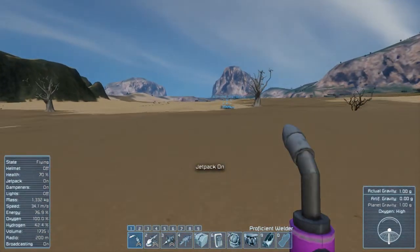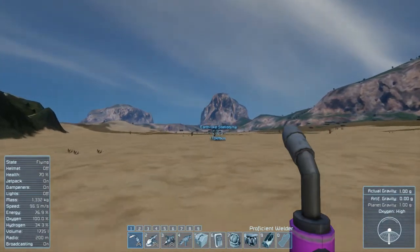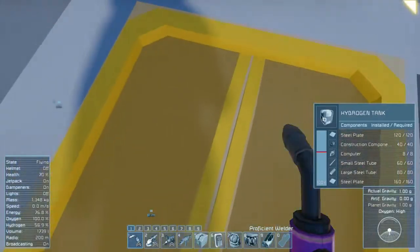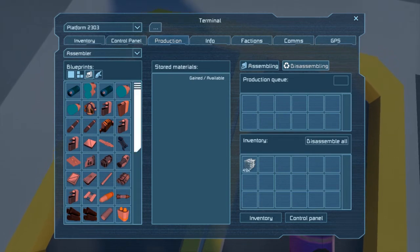I'm going to head back to the base, get refilled on hydrogen and stuff, and then we will return back to the mining rig. We encountered a problem - we're out of iron. So I'm going to have to do some mining before I do anything else. We don't actually need all these reactor component things, so we can get rid of a load of those. Hopefully that will give us enough iron to actually create stuff. So we can get the motors and stuff - great.